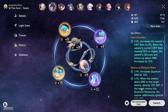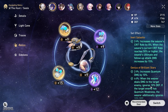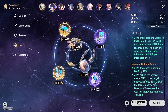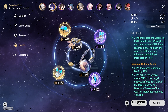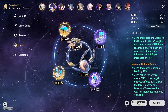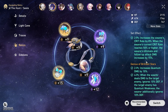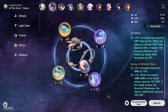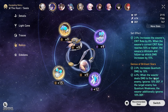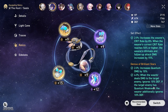Her best relic set is the quantum set. The two-piece gives 10% quantum damage bonus, but the four-piece actually lets her ignore 10% defense, and if the enemy has a quantum weakness, she ignores another 10% defense. So the four-piece bonus is really good — probably one of the better ones of all the sets in the game. Really good for her, so we definitely want to try to force the four-piece set if you can. If you can't, you can run the two-piece Musketeer set as well, which will be fine until you get the four-piece. But the four-piece set with the 20% defense shred on quantum weak enemies is gonna increase her damage by a lot.